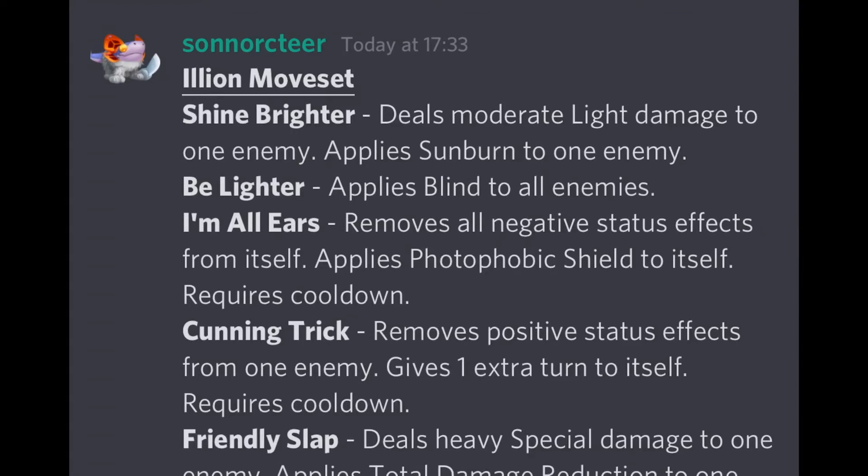Here is Ilion's moveset. First, 'Shine Brighter' deals moderate light damage to one enemy and applies sunburn. Then 'Be Light' applies blind to all enemies — not a full deny move, but blind reduces the accuracy of all opposing monsters. Next, 'I Am All Ears' removes all negative status effects from itself, applies a photophobic shield to itself, and requires a cooldown. The photophobic shield protects the monster from all elemental attacks except light.